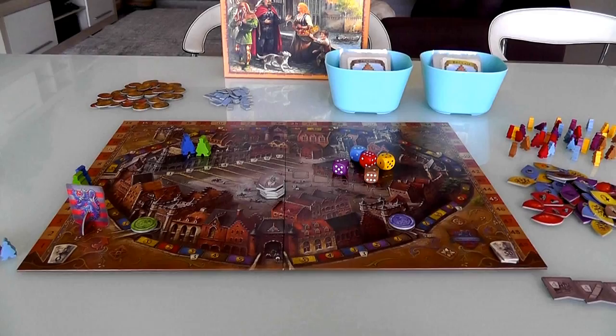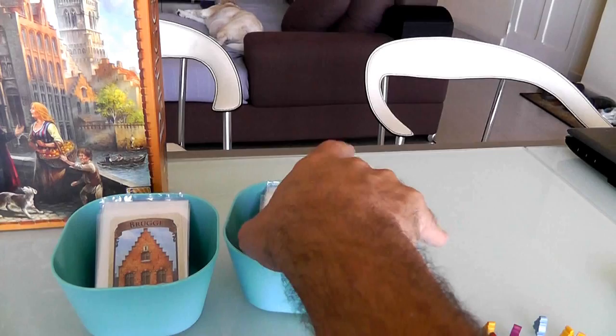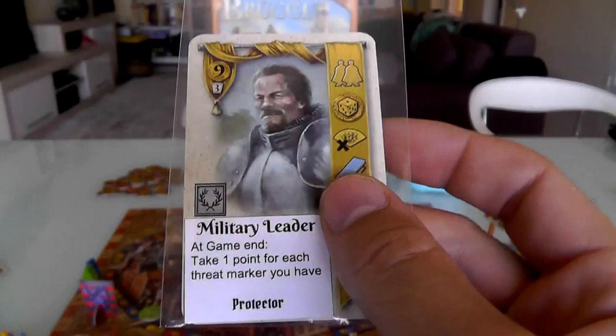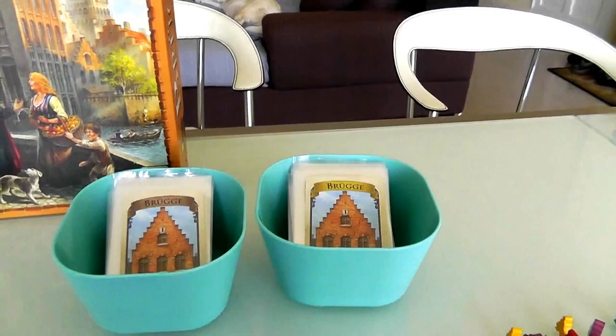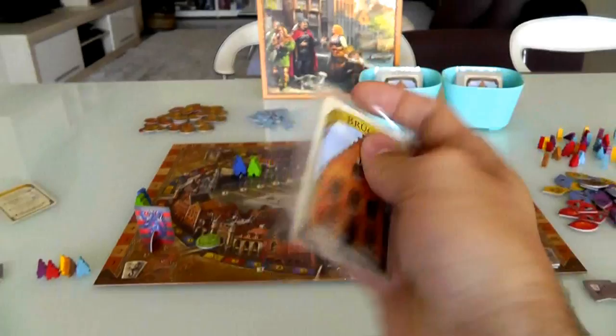The first thing that happens in every round is, in player order, players draw up to five cards. At the beginning of the game we have no cards in our hands, so I'm going to draw five cards. I've got two decks over here that I can draw from. On the top of these two decks, this deck has a yellow card and this deck has a brown card. So do I want to draw a yellow or brown? I'm going to take a yellow, and I'll explain why.